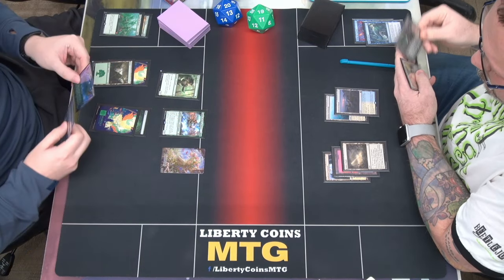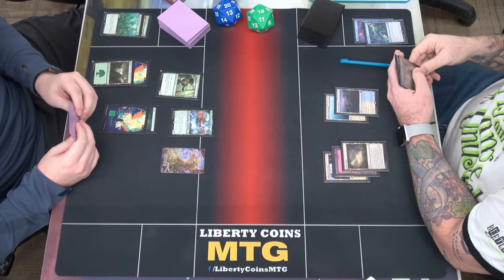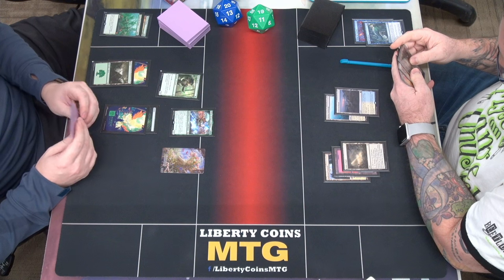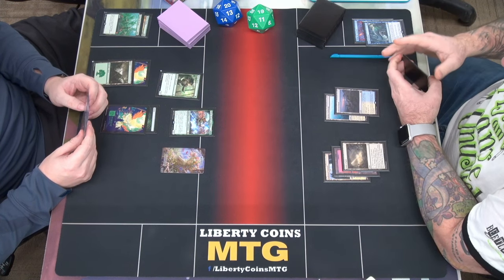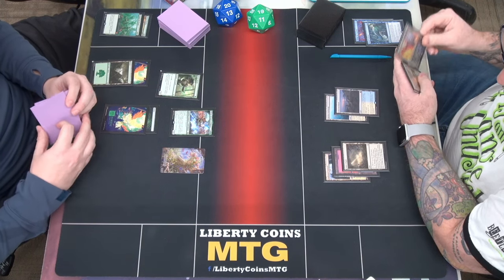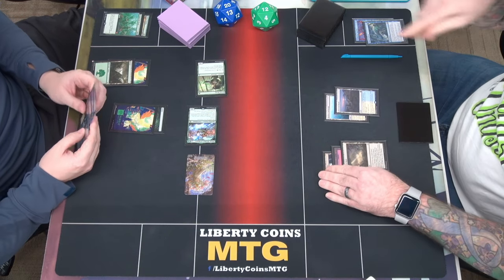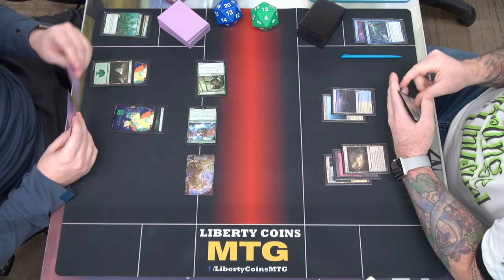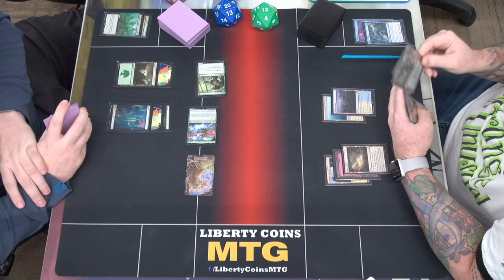Untap. Is that enough? 1, 2, 3. That doesn't help. Respond to that. We'll start going to combat. And we'll swing seven. Go to 12. And we'll play a forest as land for turn. I think I pass.